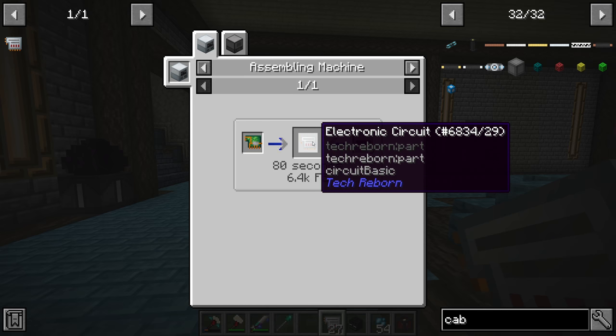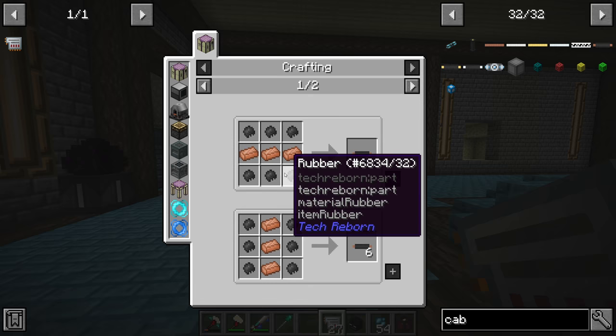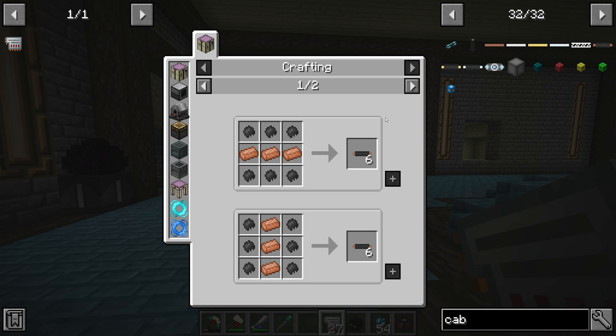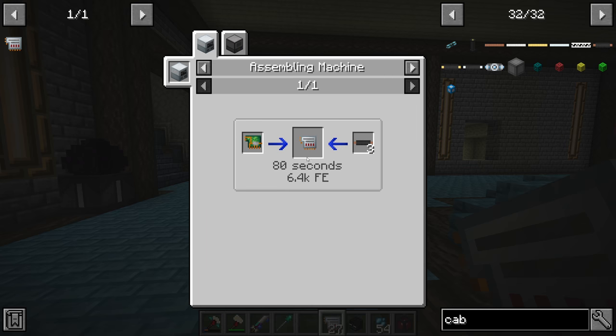You can do both in one machine, but it takes over a minute to make each circuit and about 40 seconds for the other, so in total two minutes to make one circuit in one machine. It's going to be a lot faster to have one machine for each. We also have to automate insulated copper cables and the production of plates.